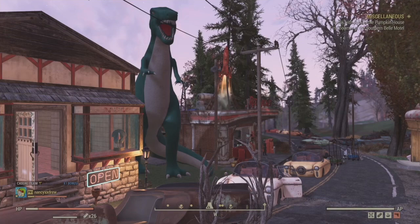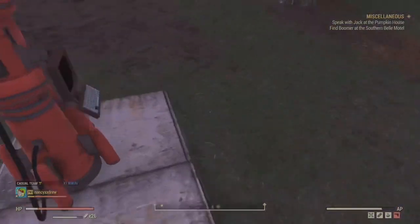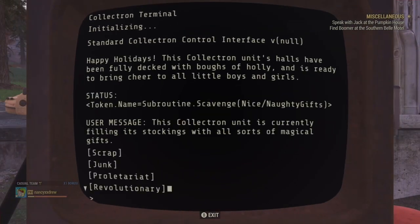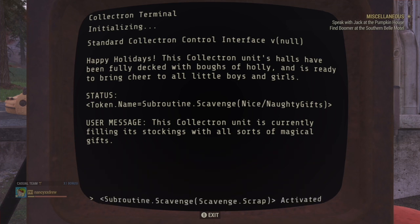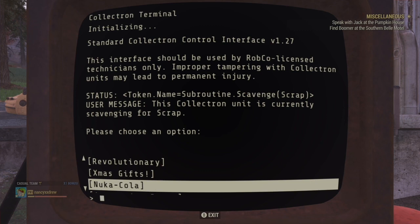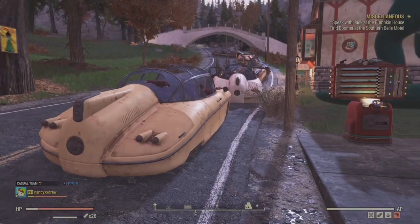One thing you can do to get the gifts you can open — and hopefully get one of the new rare plans — is put a collectron in your camp. I have a red rocket one in this camp, not a Santatron, so I'm gonna go in and reprogram it. You can select it to collect holiday gifts; it'll also collect pre-war snacks, which is good because one of the weeklies right now is to eat a bunch of pre-war food.